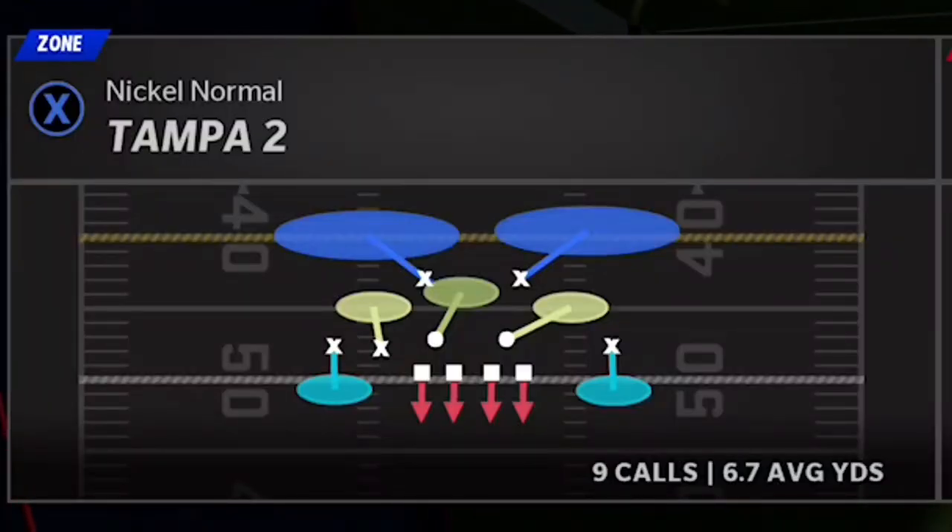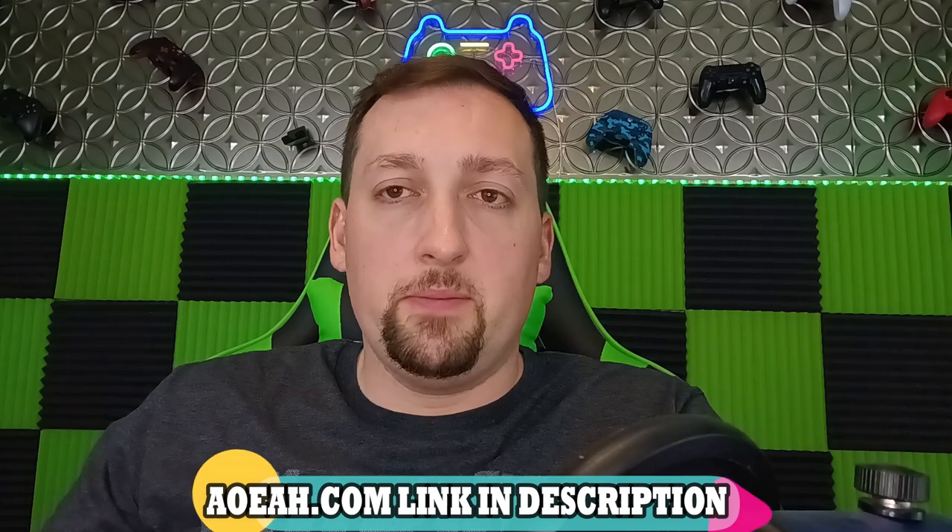On the defensive side, we're going to start off with Tampa 2 like we always do and work our way back. This video is brought to you by my coin sponsor, AOE8.com. If you want to get your MUT team up and support this channel, check them out. Link in the description below — use discount code MONEY to get 3% off, always guaranteed to be the cheapest coins on the market. They sell products for just about every game out there, especially sports games like NBA 2K, FIFA, and Rocket League.